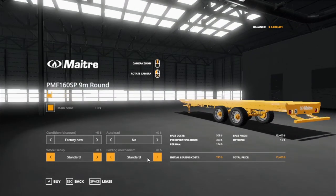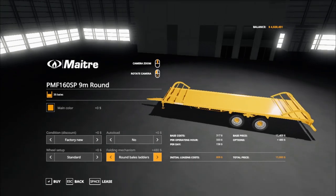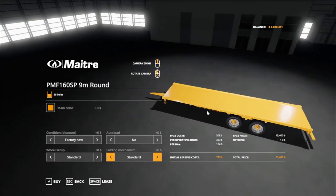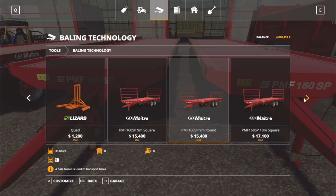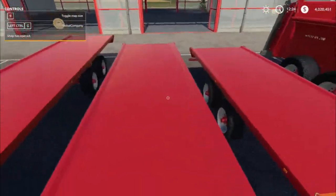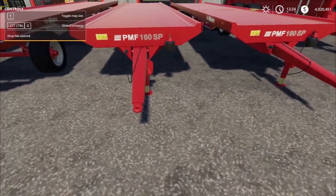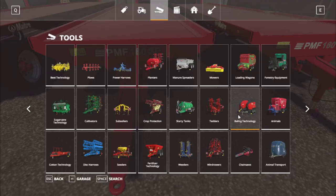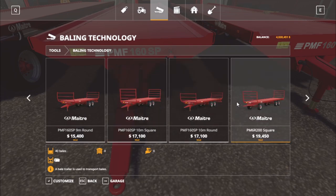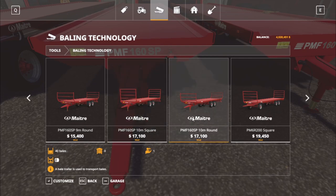Wheel setup options: wide tires and back to standard. For the mechanism we got the front round bale ladder, the back round bale ladder, the front square bale ladder, and the back square bale ladder, then back to standard. That's the 9-meter one. We got a 10-meter one — the middle one is 10 meters. By the way, they all have straps on them. Find this one at the shop under tools baling technology. It's $17,100 — 32 square bales or 40 round bales.